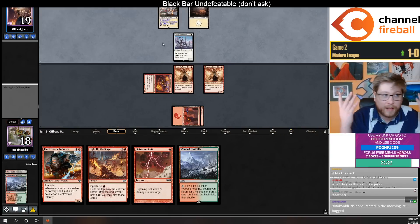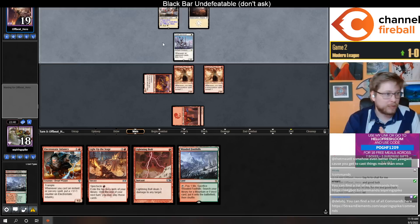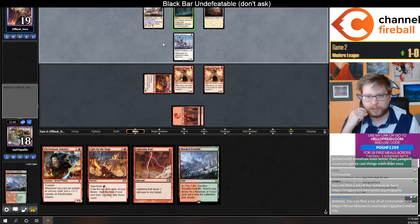I think Infantry is it — and when a card like that gets printed, when Aether Channeler gets printed for Collected Company or Soul of Windgrace gets printed for Jund Saga, you know where they go immediately instead of just having to explore with them.